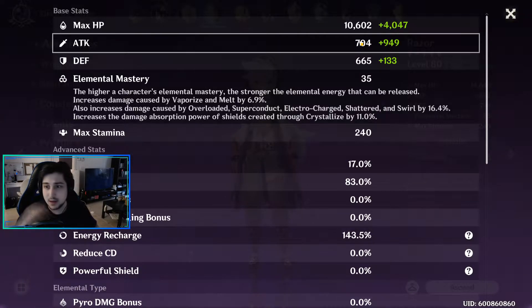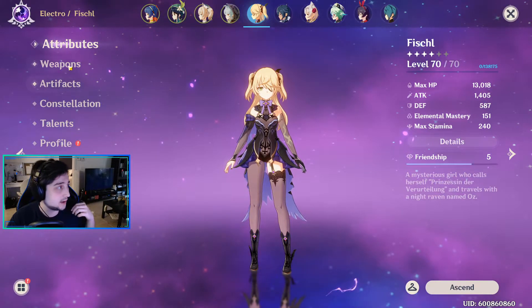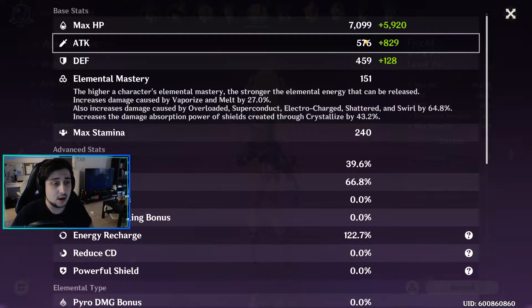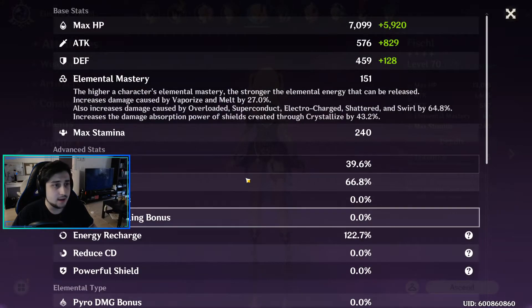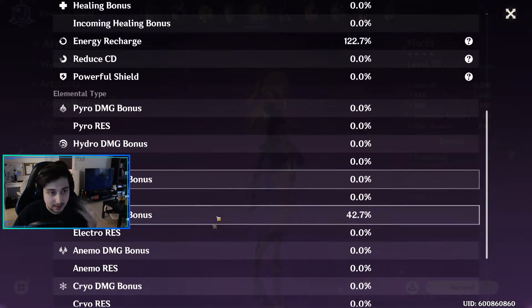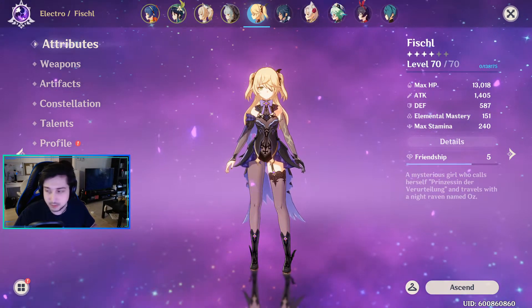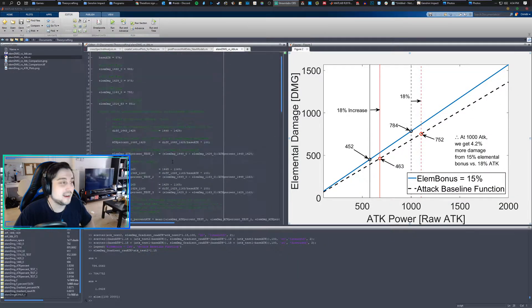So what I did is I took Fischl and went out into the field. She's level 70 with a baseline attack of 576. I summoned Oz and did some attacks on a consistent Hilichurl at level 69, and we determined what the damage was for various levels of attack, so that we can prove at which point attack is scaling linearly for elemental damage. I also added a cup to see how electro bonus damage works, and then we did a comparison using some math and some MATLAB.